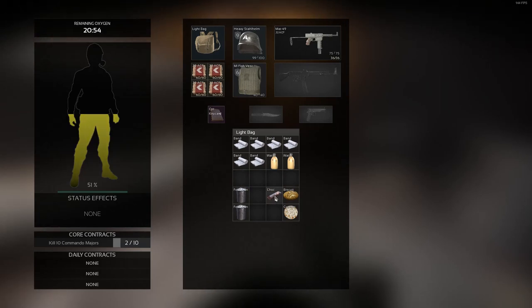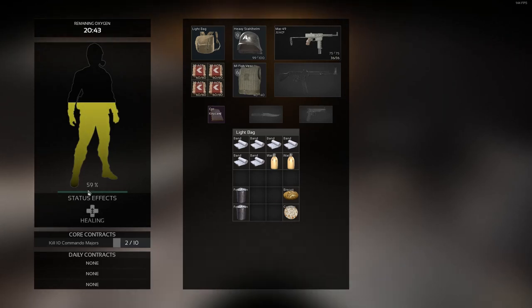The Chocolate Bar is going to heal you 8% of your HP over a 4-second period, and it is going to give you 15% Fatigue Stamina Bar back.